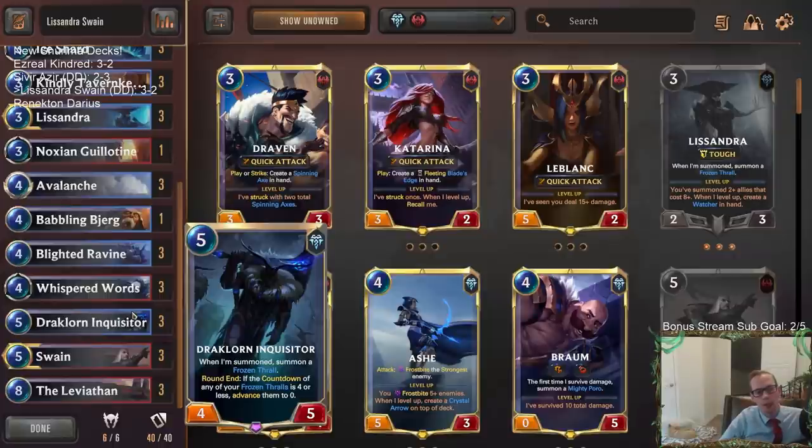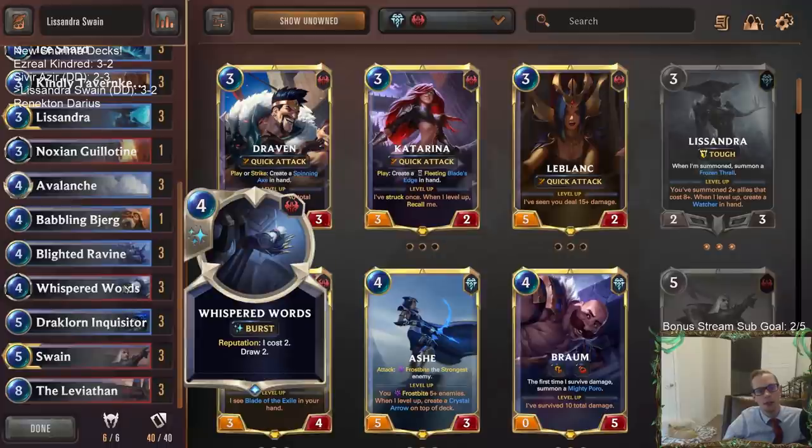Good to know. We drew all three of our Whispered Words — just the worst card in our deck against aggro, because we can't spend four mana on draw twos. And unfortunately that's all we drew. They had a really good hand too — multiple Shark Chariots and multiple Azir. Neverglade Collector was awesome. A Hecarim would have really destroyed us too, so it's not like they had their best possible hand.